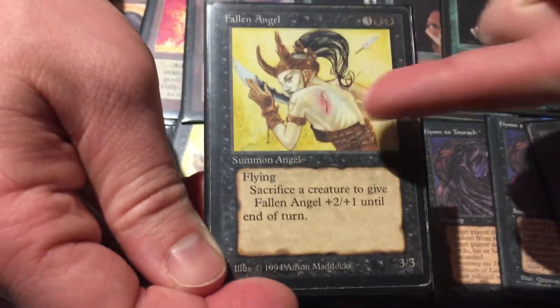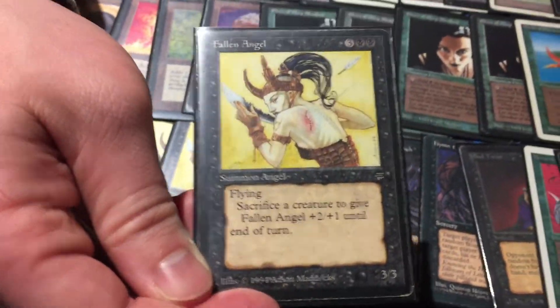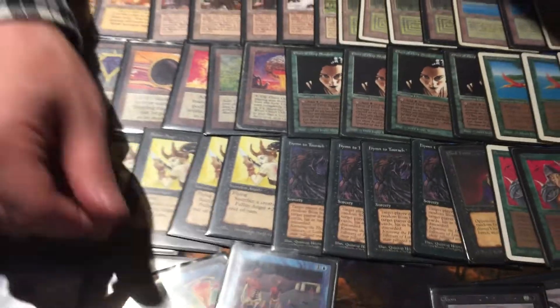Fallen Angel — I don't understand why she has flying given that her wings were literally cut off and she has a wound in place of wings. But luckily she flies. You should ask Anson Maddox that. And then you've got Whippoorwill, which is literally a bird — no flying.